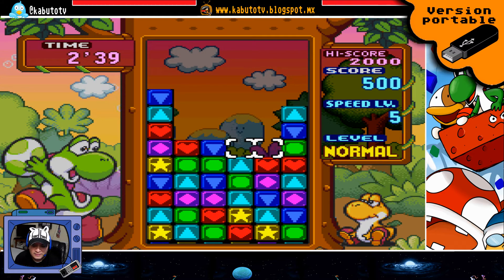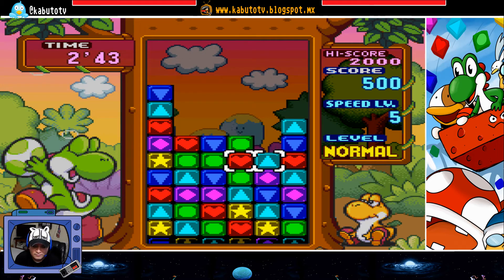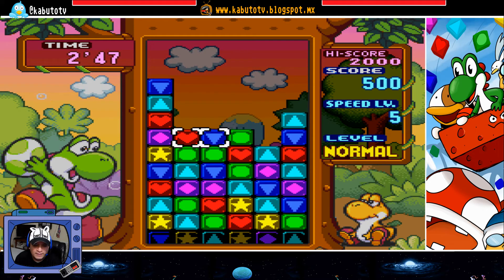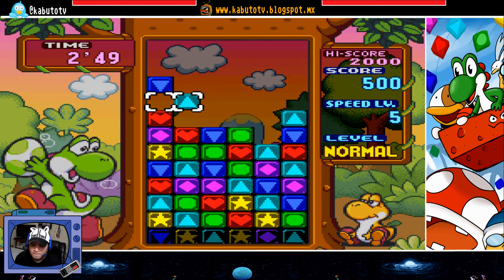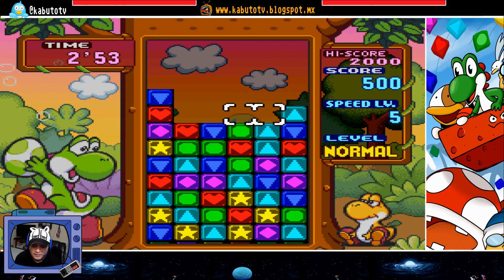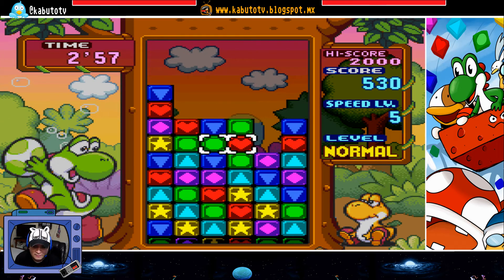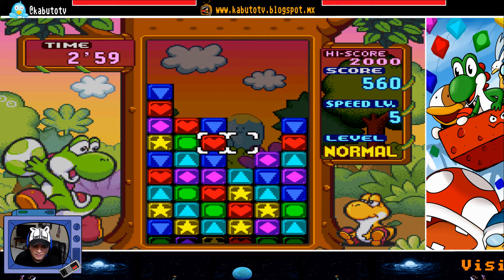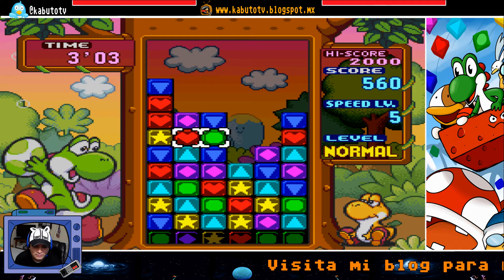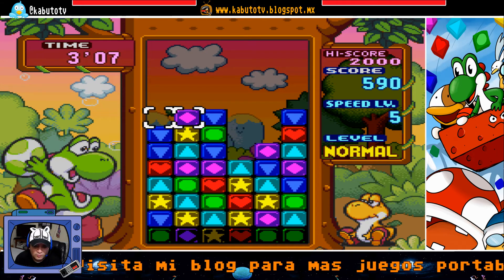Vamos a mover este para acá. Ya en el momento en que me trabo y ya no sé qué onda, quizás ustedes por ahí ven alguna línea posible para deshacer. Bueno, aquí acabo de encontrar una. Vamos a buscar otra. Aquí está, esta la verde. Vamos a jalar el corazón, ahí está. ¿Qué más encontramos por acá? El azul.